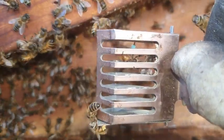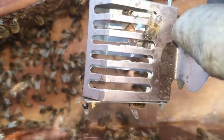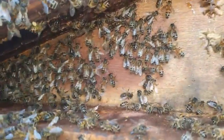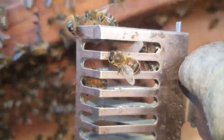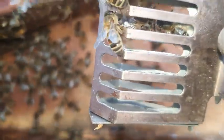We have the Queen — see her at the top of the cage. She was exactly where we expected to find her, in amongst all this cluster. Now we'll just drop her in the box and scoop a few more bees and the rest will start to follow. There we go. Nicely done.